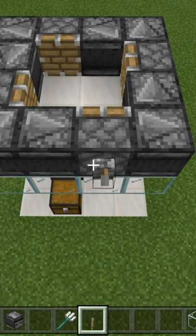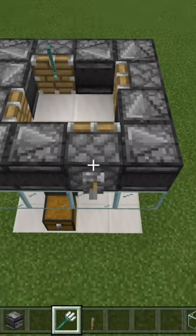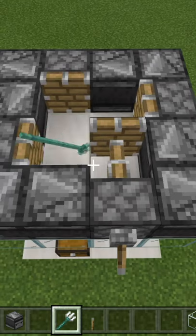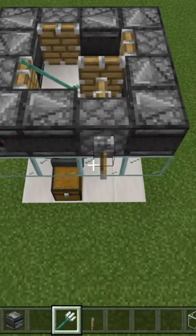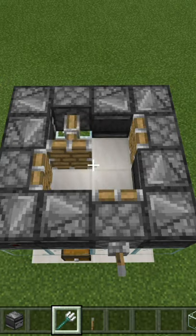Finally, grab your lever and place it on this piston here. Grab your trident and throw it at one of the pistons. Flip the lever — this will be the off position — and to turn it on, flip the lever once again, and we have ourselves a working trident killer.